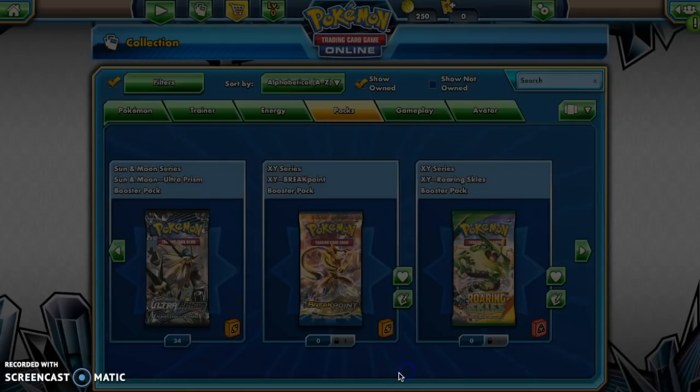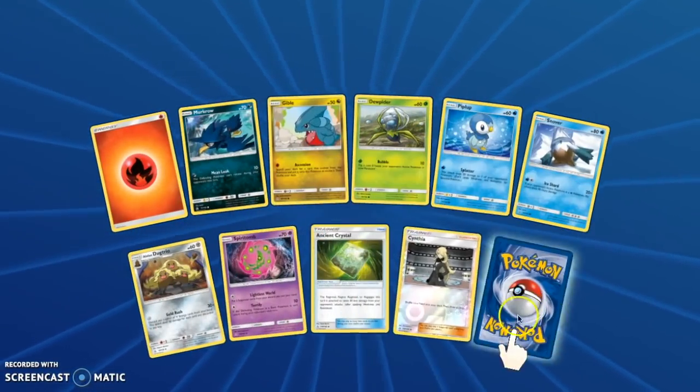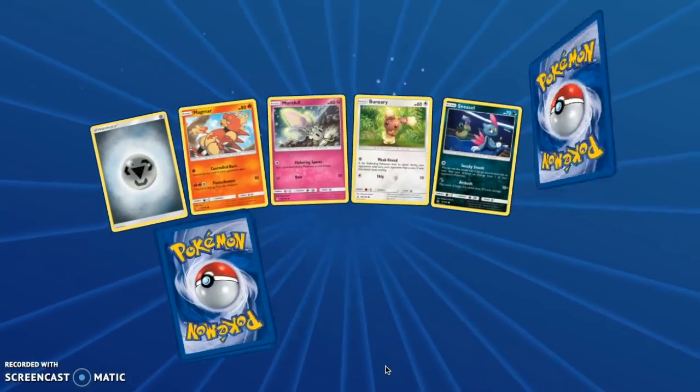Two holos in a row — maybe that's a sign we're working our way up to a GX. We've pulled three GXs out of... Rampardos holo. We've pulled three holos in a row — I'd say GX in the next three. Alolan Sandslash. Back to regular rare pulls — great.